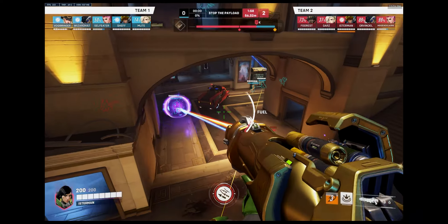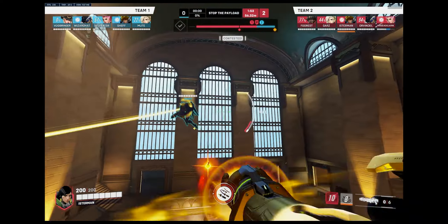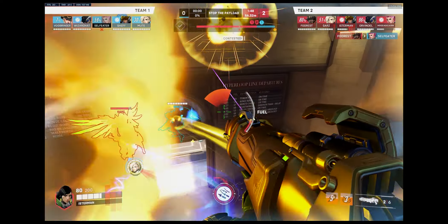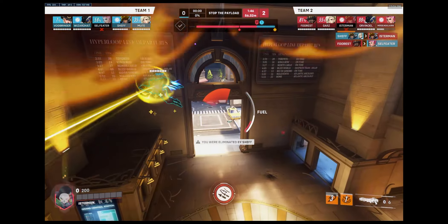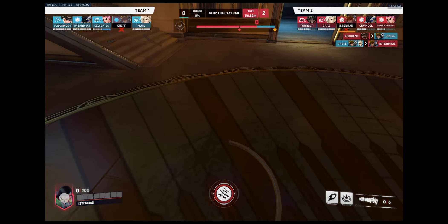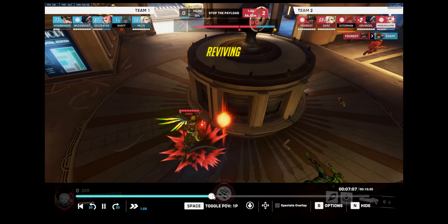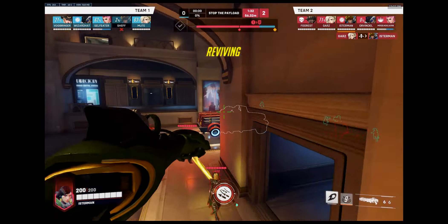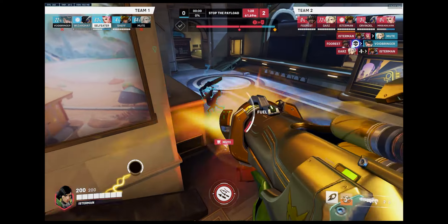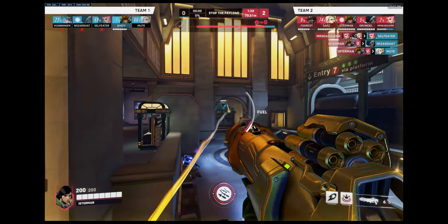We get the Pharah here — they rez her. Now I fly up there; I want to pressure them back off, especially the Ashe. You can see the Ashe is gonna back soon because I keep pressuring her. Unfortunately she headshots me — it happens. But you can see the Pharah does some weird plays; she was probably looking for a barrage. The Ashe went into that doorway and our Zarya picked her off. We are winning basically most fights because their DPS are dying first and their Zarya can't really do anything.